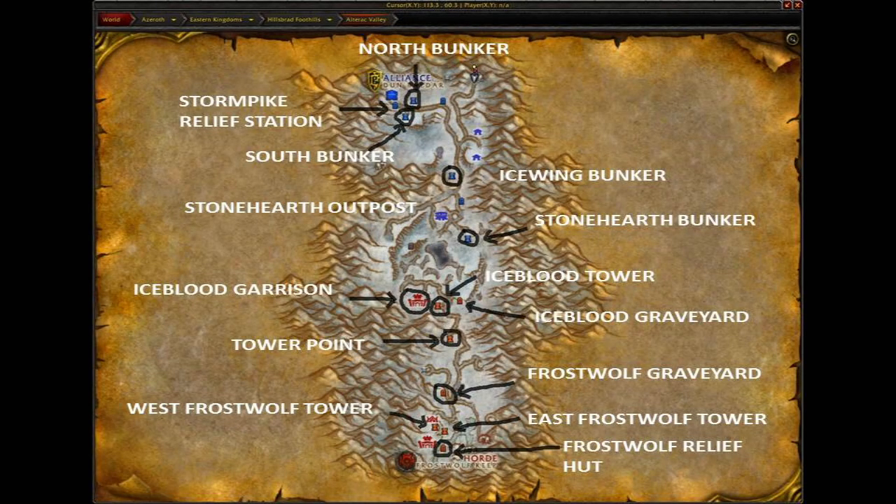As you'll see on the map for AV, there are three types of targets that your faction has to either capture or destroy: 1. Towers and bunkers. 2. Graveyards. 3. Mines. Each of these helps you in different ways.